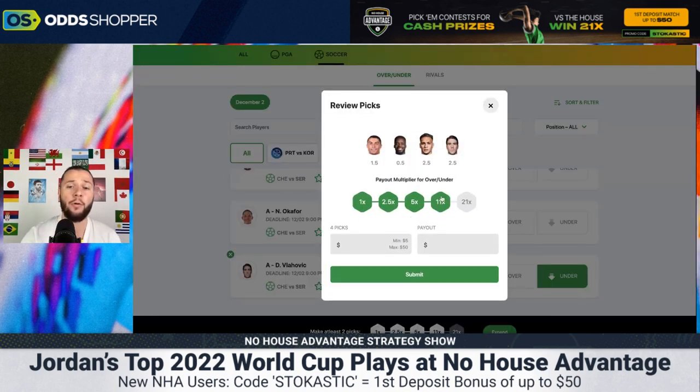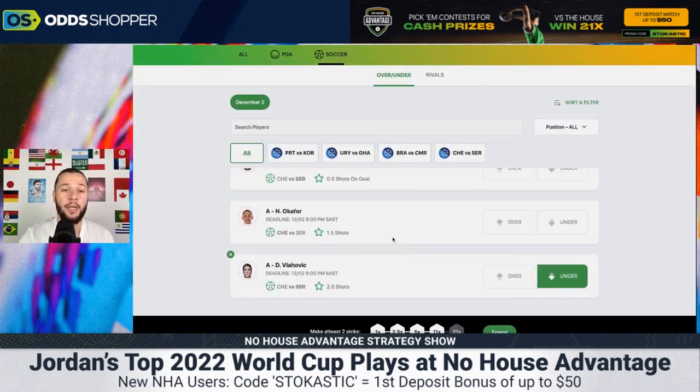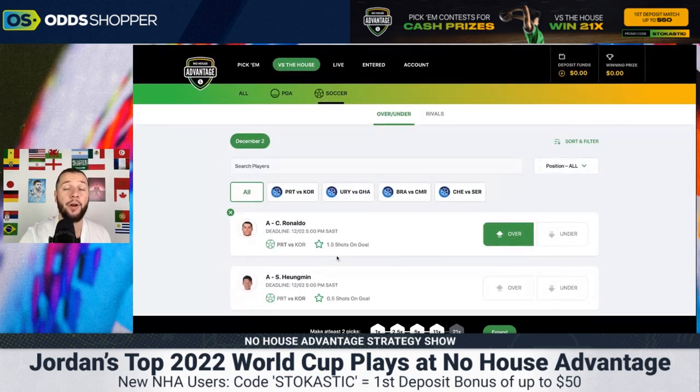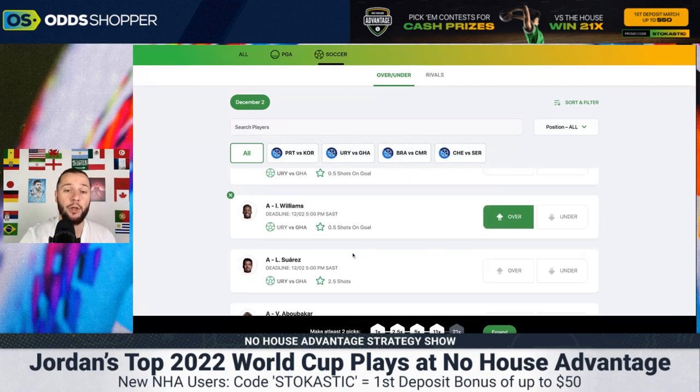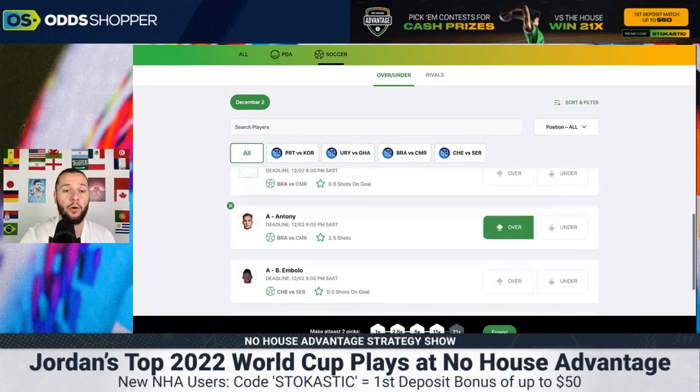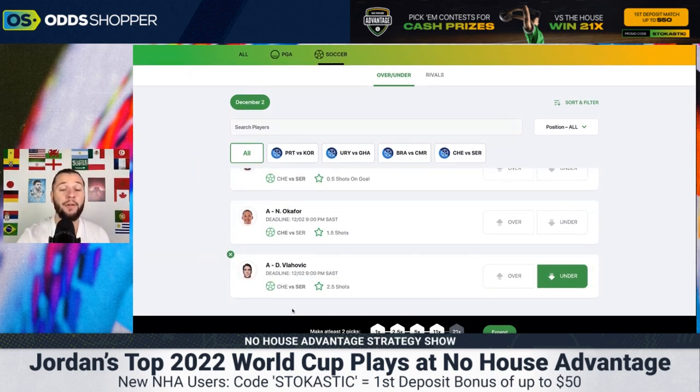As you can see, we've gone all the way up to 11x with four players selected. If we put $100 in, our payout is $1,100. Quick recap: Cristiano Ronaldo over one and a half shots on goal; Inaki Williams over 0.5 shots on goal; Antony — check the lineups — over two and a half shots; and Dusan Vlahovic — check the lineups — under two and a half shots.